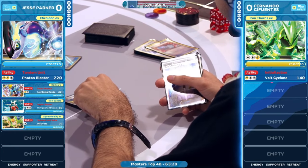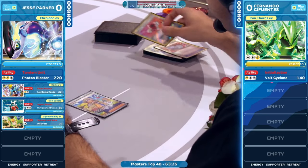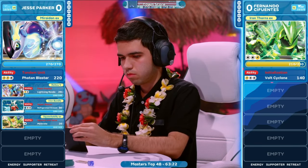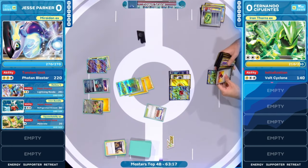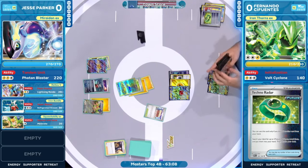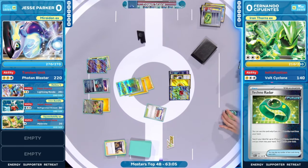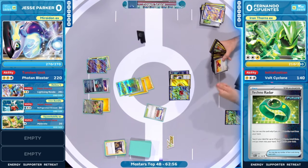Pokégear also going to take us into a fresh seven cards — you can get a supporter off of that. Arvin is a fantastic supporter to have to draw out even more cards and start to align these pieces. You don't like judging the one card hand? I don't think I would do that. Fernando is seeing everything he wants at this point. All the resources are lining up just fine. On the opposite side of the field, that's what we needed to happen for Jesse Parker, but it's happening here right now for Fernando — back on stage making things happen with this Iron Thorns EX.